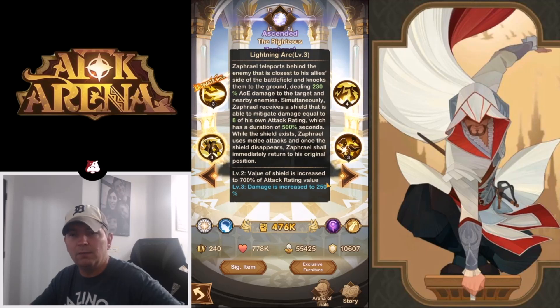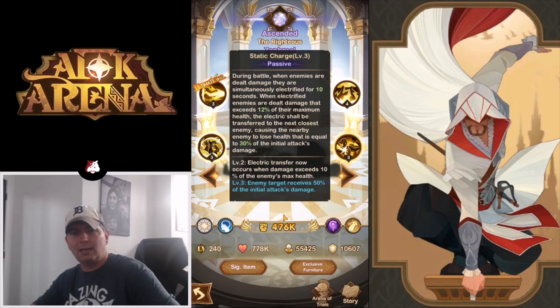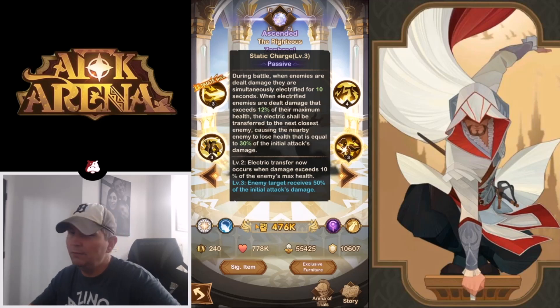The value of the shield is increased to 700% and damage is increased to 250% at higher levels. Final ability is Static Charge: during battle when enemies are dealt damage they are simultaneously electrified for 10 seconds. When electrified enemies are dealt damage exceeding 12% of their maximum health, the electricity is transferred to the nearest enemy causing them to lose health equal to 30% of the initial attack. At level two, the transfer occurs when damage exceeds 10%, and the target receives 50% of the initial attack damage — a very powerful damage over time effect.